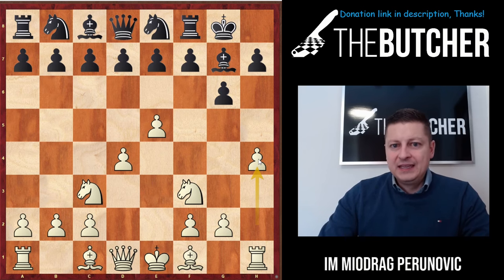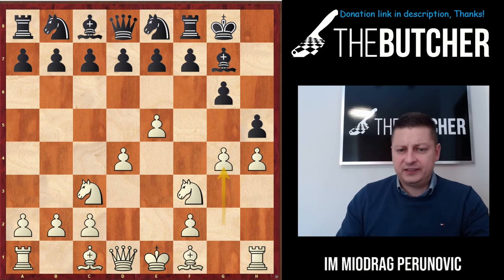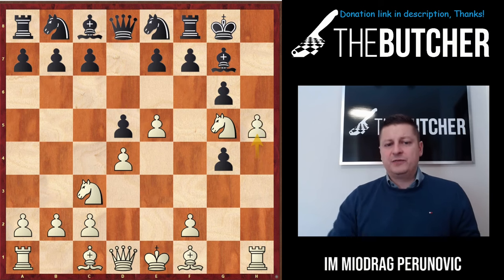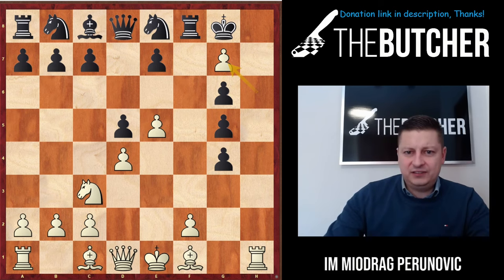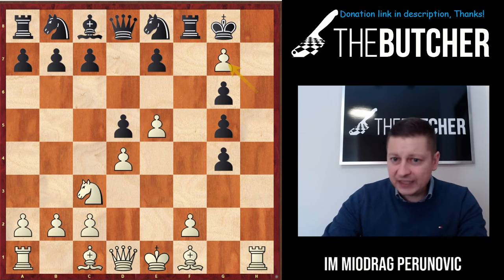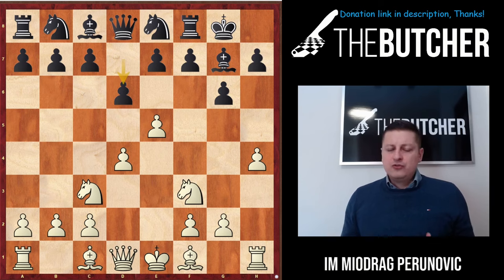I was expecting h5 from him, and on h5 I wouldn't hesitate - I would instantly go with g4, jump with my knight, threatening to play h5. And if d5 (which I believed he'd play to defend the pawn), I would just push h5. I've won a couple of games with h6, where you take on g7, they lose the defender, and it's easy to play with the bishop pair and a broken kingside. But my opponent went with d6 instead - not a big deal.